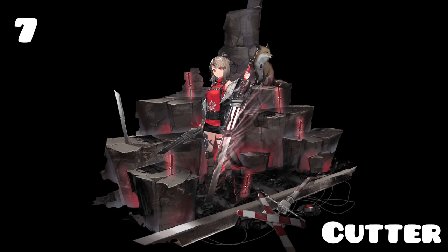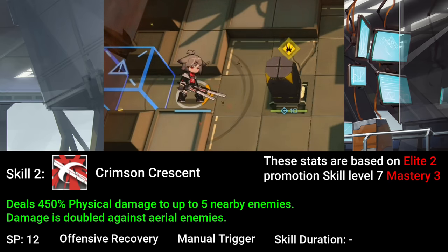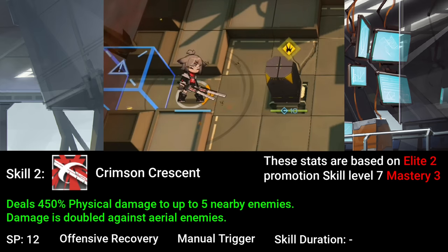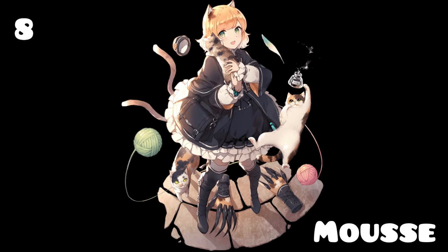Seventh, we have Cutter. Cutter is a dual-strike guard, or sword master, which means her basic attacks hit enemies twice. Her signature skill is her second skill, where she will deal a big burst of damage to enemies within a relatively big range, hitting up to five enemies. Plus the damage will be doubled against aerial units. This skill is really good in early game thanks to its ability to clear out big waves of enemies and high damage output — a great four-star to invest in.